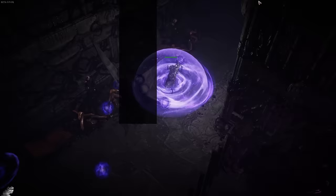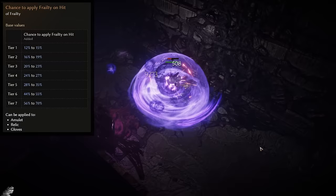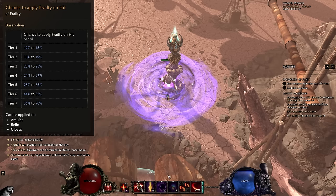The other thing to mention is that you're going to really want to get yourself a Vitality on Hit suffix somewhere — this can roll on your amulet, your gloves, or your relic. It's just going to make it so every stack of Frailty on an enemy is going to make them do 6% less damage, stacking up to three times. This is an amazing defensive layer, and because of how many small hits we're doing in this build, you only need to get a basic roll of it and should be able to keep it at three stacks on bosses very easily.